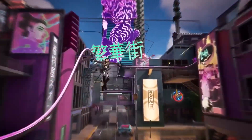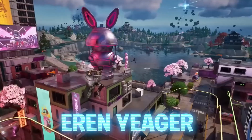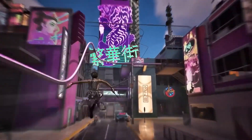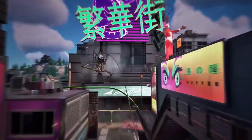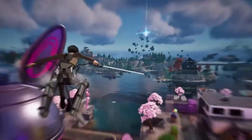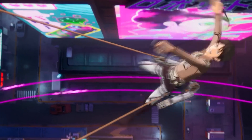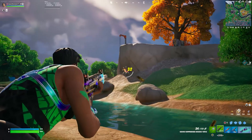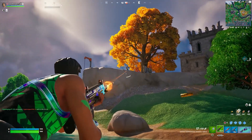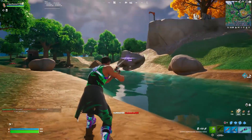This brings us to Eren Jaeger's mythic, called the ODM Gear, which was teased in the Fortnite Chapter 4 Season 2 trailer. Here is the gameplay of this weapon — as you can see, you can grapple onto players and also structures. This mythic will be releasing in the next upcoming Fortnite update. Let me know in the comments if you are excited for this mythic to release, because I cannot wait to see it.